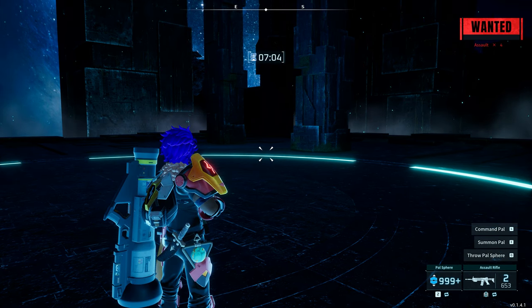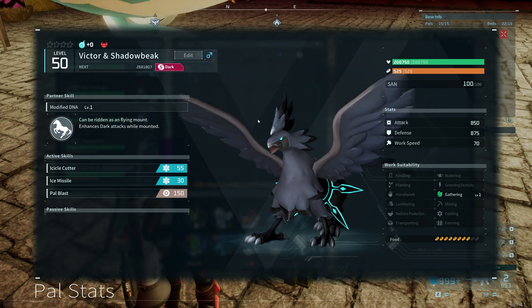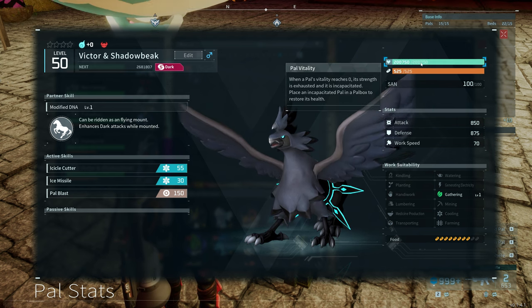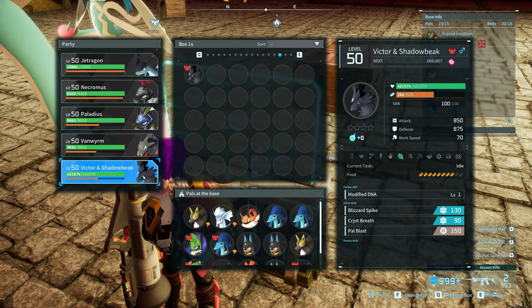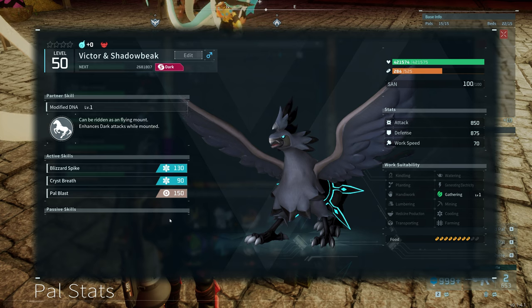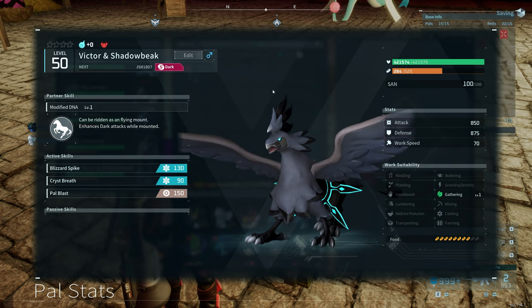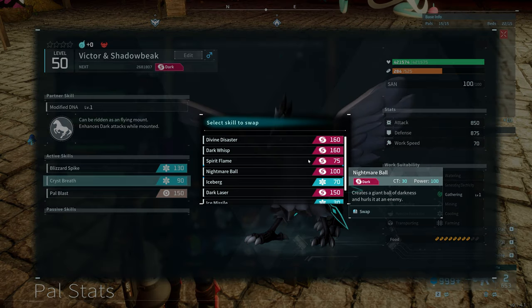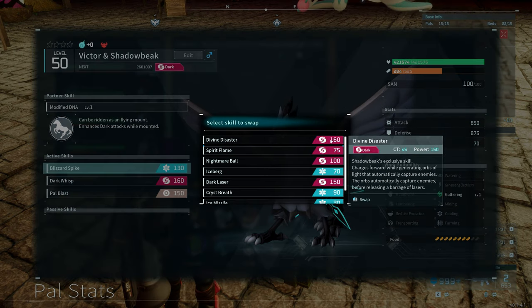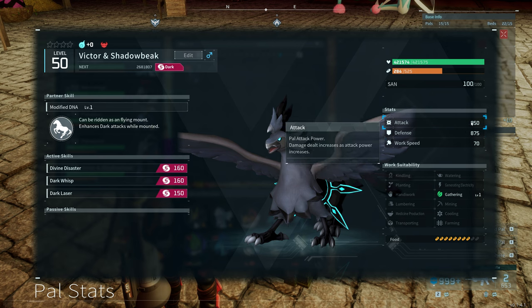We can work out what the health difference is with just one person. We are back at my base and you can see here — this is the one that we just caught. It's a male. It doesn't get any passive skills, so just bear that in mind. But you can see his health is 200,000. The bird that I had before had 400,000. So the extra three people basically doubled the health, and it does rank on their level as well. I'm level 50 at the moment. He's got some pretty good skills. Just remember he is dark.